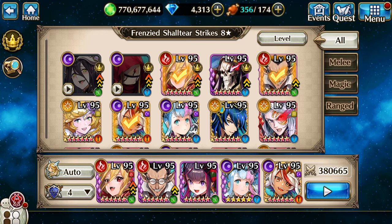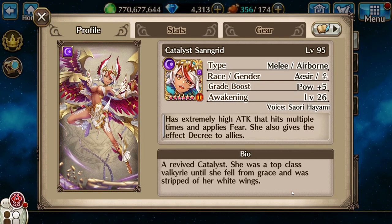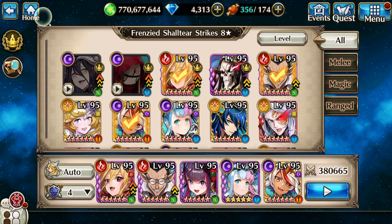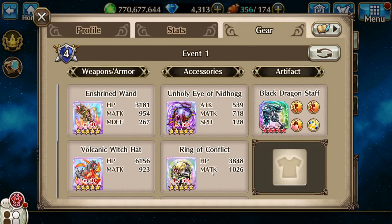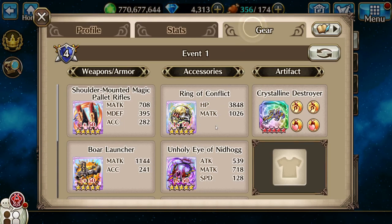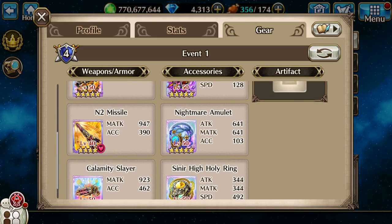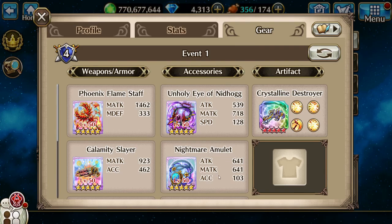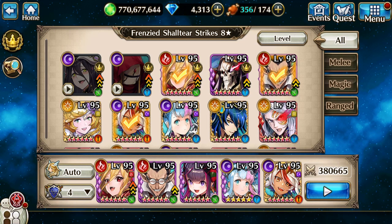Hello everybody, Izumi here. Today let's do frenzied Shaltier strikes, eight-star multi solo. First up on my team is going to be my gold sand grid. Next is star empress hell, and right in the middle is Eve horn raspy. Fourth is Demiurge, and last but not least is vampire lord evil eye. I love my flame — my phoenix flamestaff.